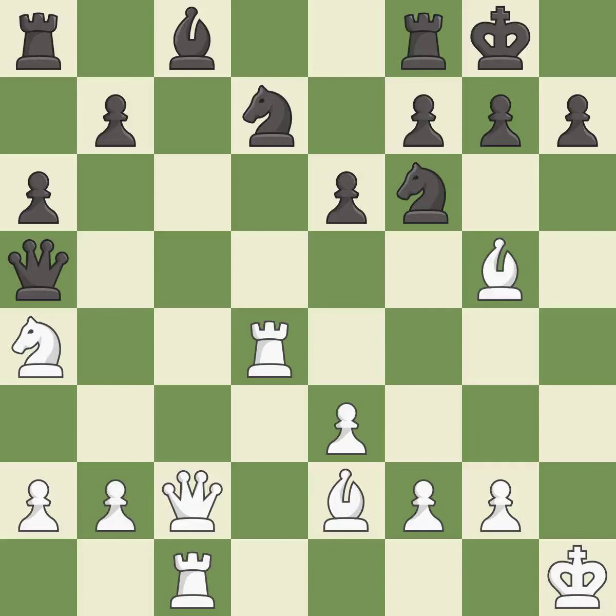This is the only move that works — a great move. This places a rook on the 7th rank, activating the rook and restricting the opponent's king. The opposing bishop is kicked by a pawn and must now move or be captured. This moves the bishop to safety.